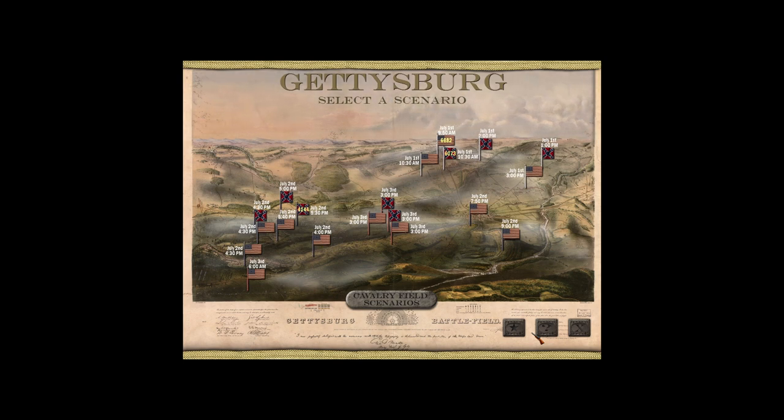This scenario specifically is one of the first scenarios I ever covered on the channel. We're going to be looking at the Iron Brigade's advance into McPherson's Woods on July 1st, 1863 at the Battle of Gettysburg, as well as the 6th Wisconsin's push into the railroad cut to the north of McPherson's Farm.